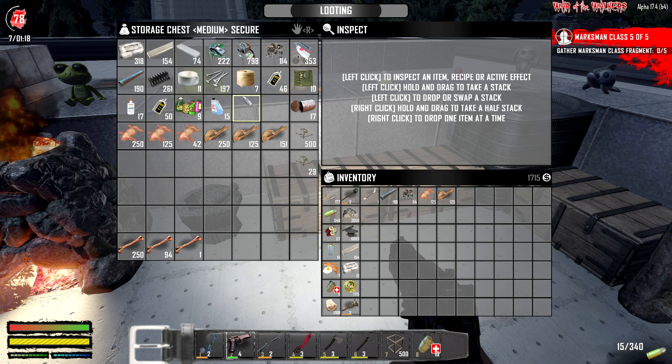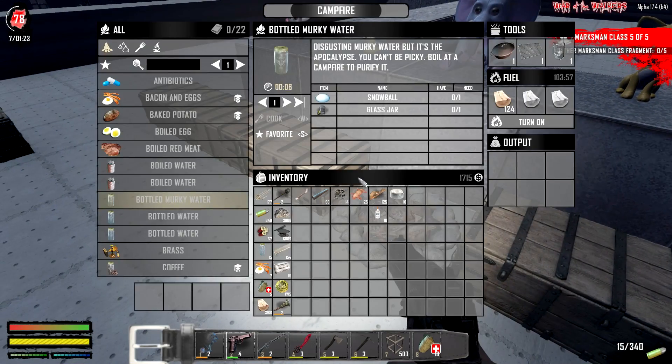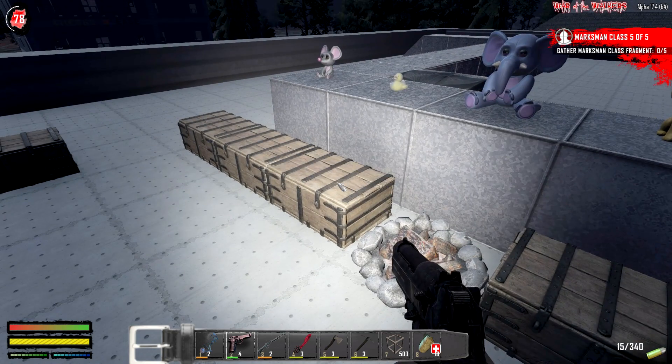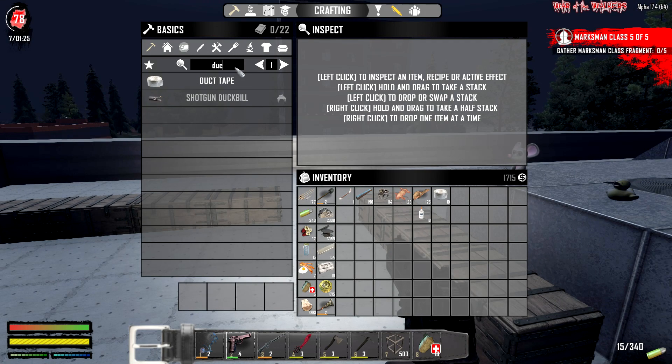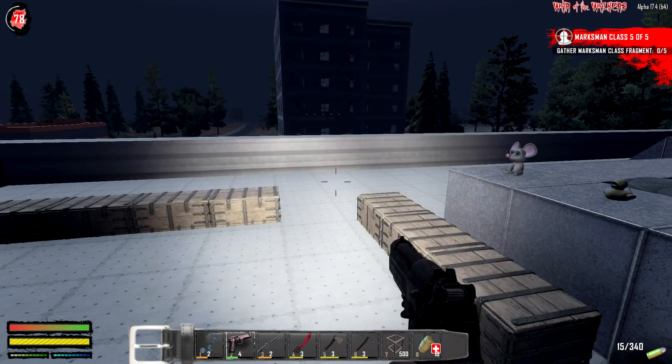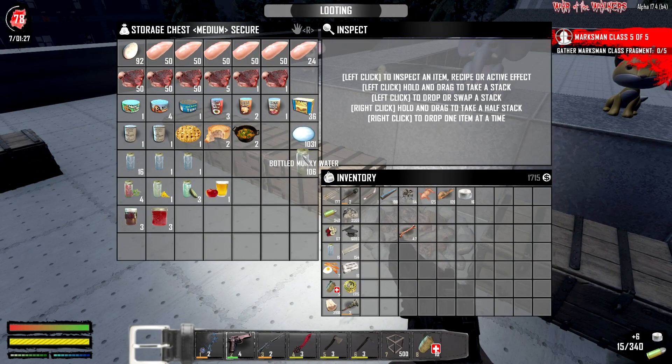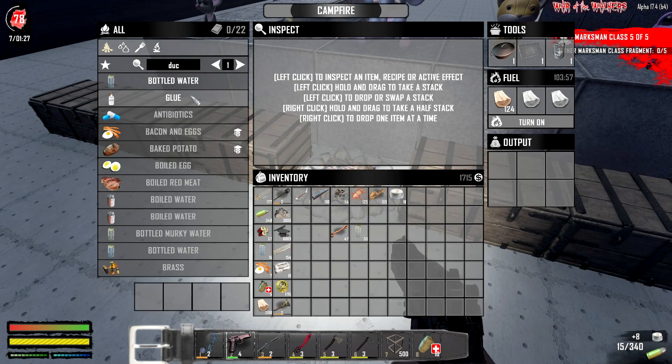We also need some pipes - we've got pipes ready. Duct tape - where is it? Duct tape is very low, super low. We're gonna need to make ourselves some more glue. We can actually make some duct tape if we want to. Duct tape is gonna need some cloth - we have that. Let's make some duct tape and some more glue. Grab a stack and do a half stack there - then make yourself some glue ASAP.